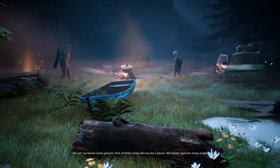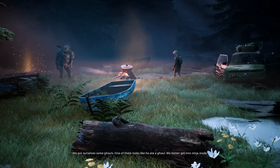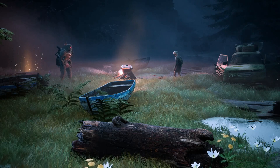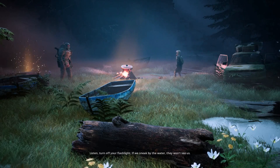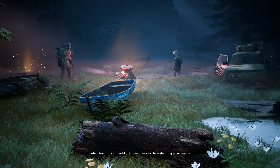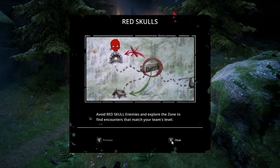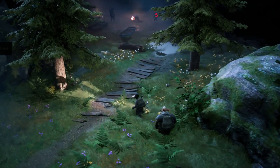We've got ourselves some ghouls — one of them looks like a Yada ghoul. We better get into ninja mode. Turn off your flashlight; if we sneak by the water they won't see us. So here we have some enemies that are way too high level for us and we have to avoid them.